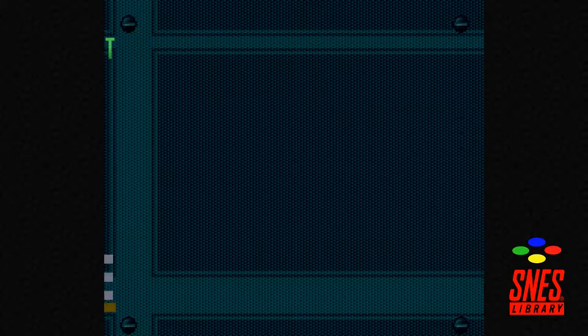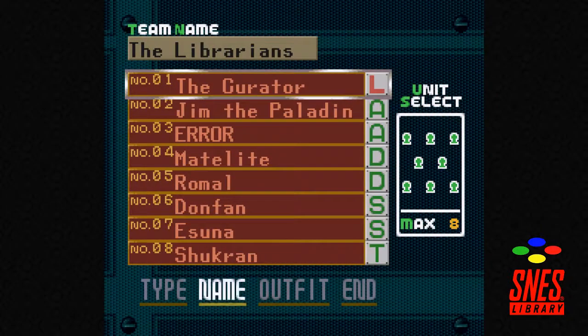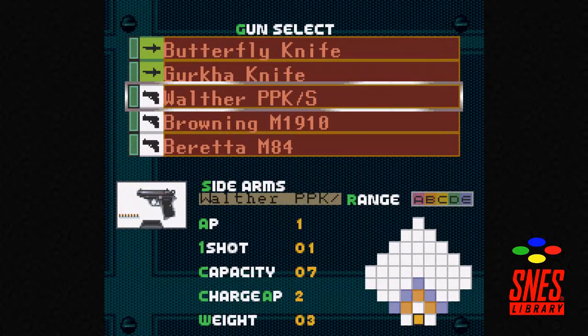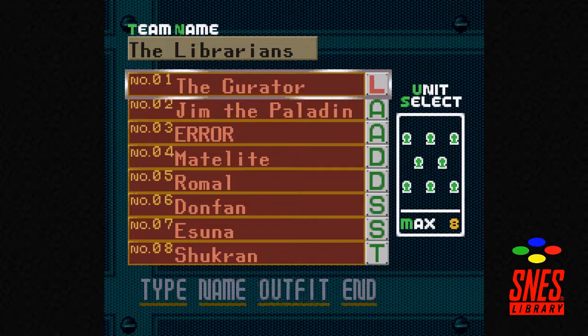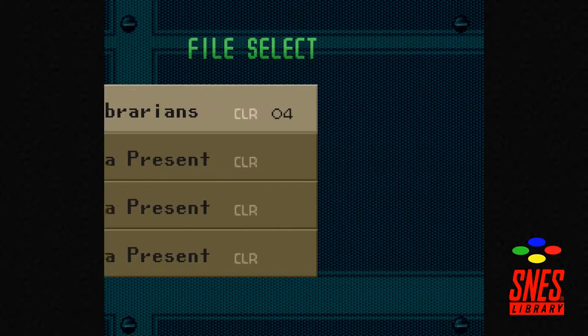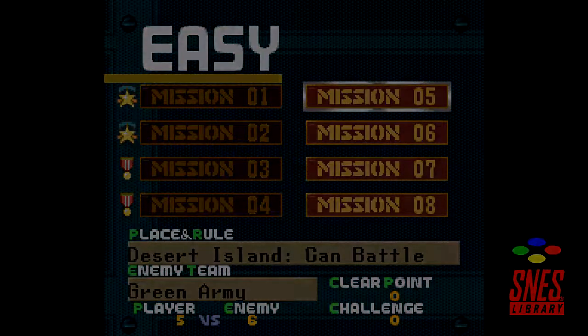I gotta look at the Beretta real quick. But until then — next time on the Essenes Library we will do some more of this. So until next time, when we tackle mission 5 on the Desert Island, we'll do some more of this. Let's go.